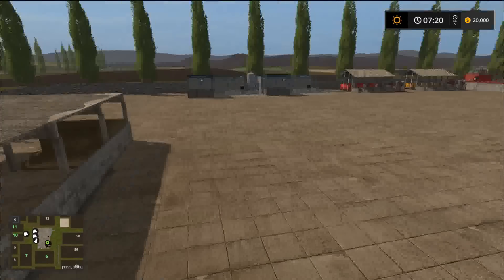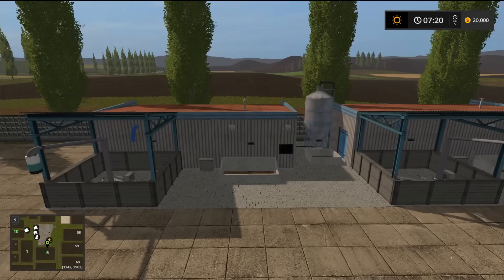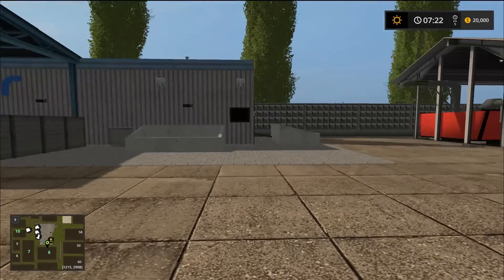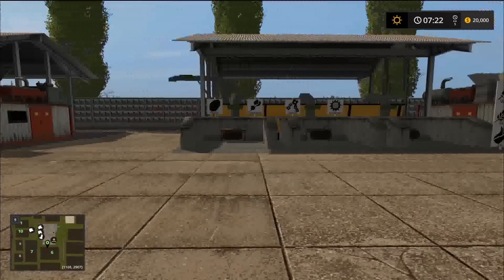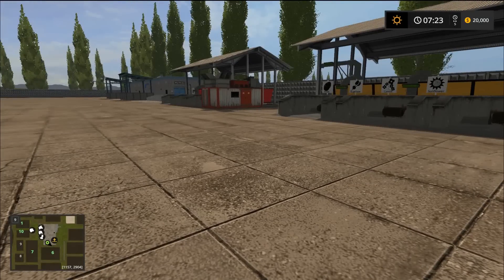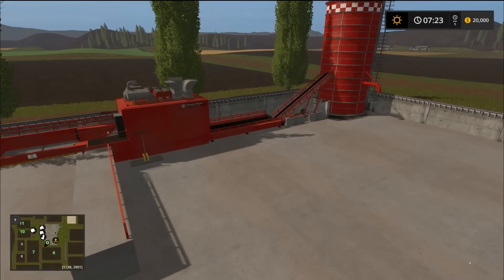There's some more vehicle storage here and there. There's where you can sell some bales and straw. Here is a couple of placeables — they look quite different from the familiar ones, but you put manure and liquid manure in here and you make fertilizer. And this next factory takes fertilizer and grain to make seed — totally different from the seed master.